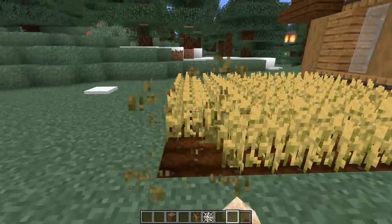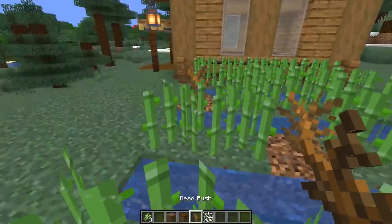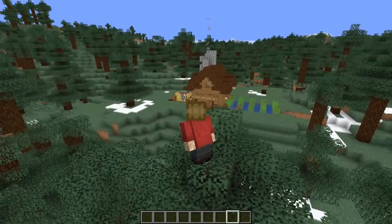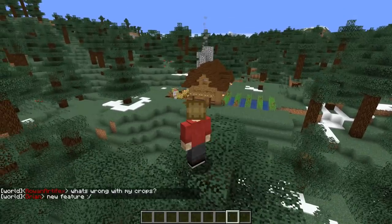Number thirty-six: global warming. Add in a bunch of coarse dirt and replace all of their crops with dead bushes — or just some of them to make it more convincing. When they go to their farms and wonder what the heck has happened, you can tell them it's a new feature in 1.14.